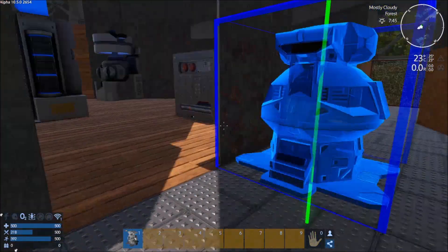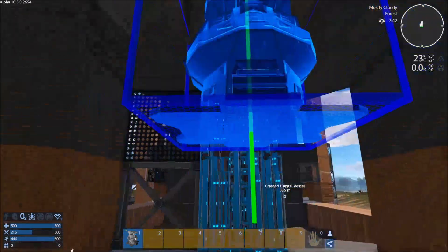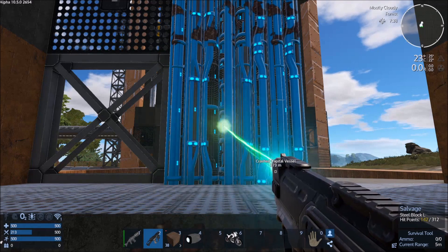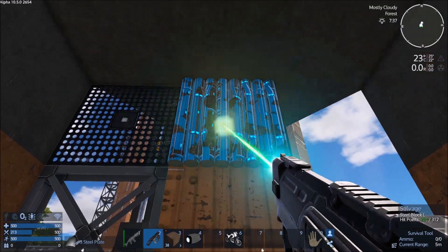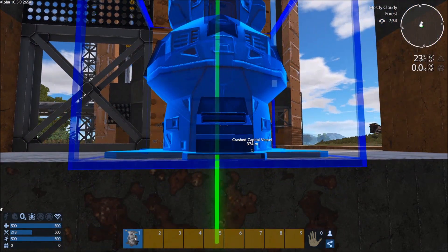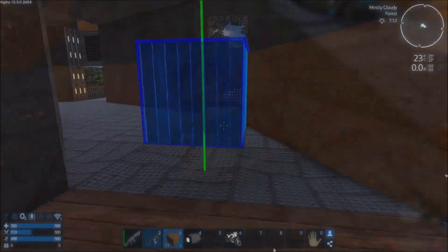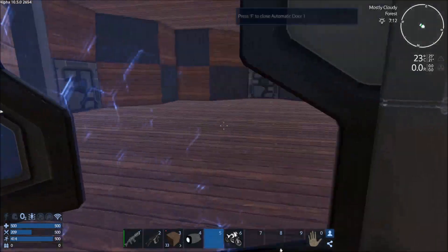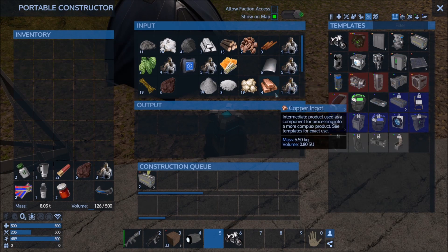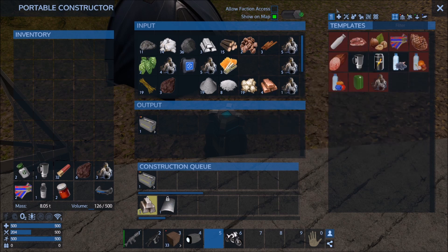Let's go ahead, I'm going to bring the constructor over here. I think I'm going to have the constructor area be back here. Let's go ahead and take this and this. Okay, and then we're going to put this there. I need to get another cargo box — let's do two cargo boxes, and that should be all we need for our current setup.